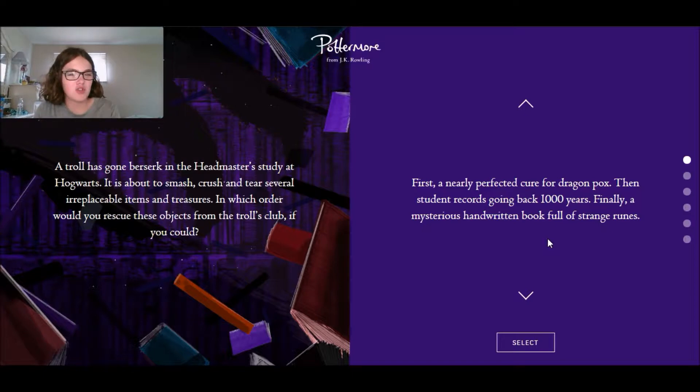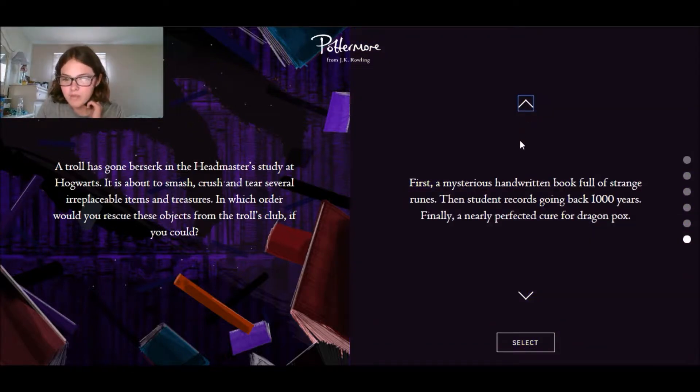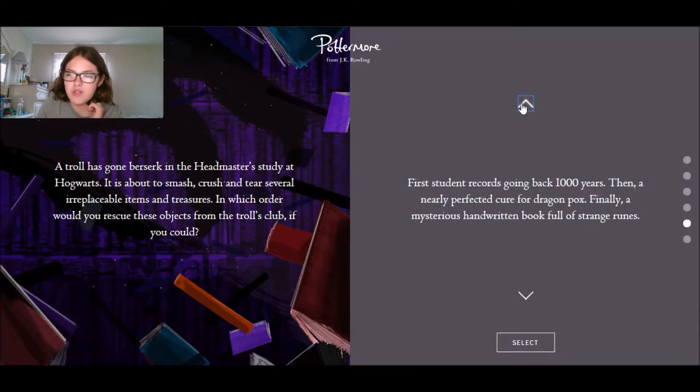A troll has gone berserk in the headmaster's study in Hogwarts - it's about to smash, crush, and tear several irreplaceable items. In which order would you rescue these objects? A nearly perfected cure for dragon pox, student records going back about a thousand years, and a mysterious handwritten book full of strange runes. Oh, it's the same items, just which order.